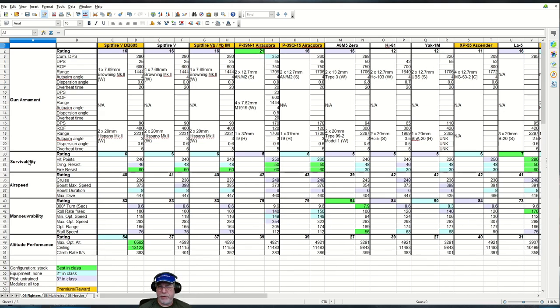Coming to survivability, most of these figures are compressed, so second best in class at 6 is nothing to cheer about particularly, but at least fire resistance is at the top end of the scale for fighters.